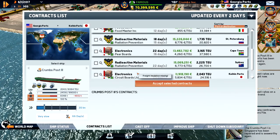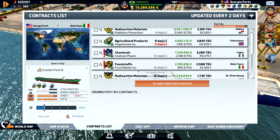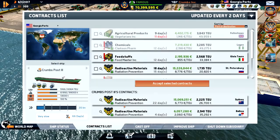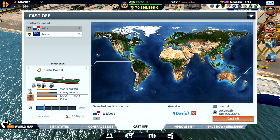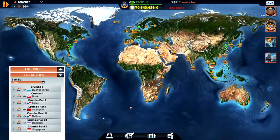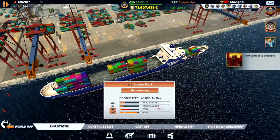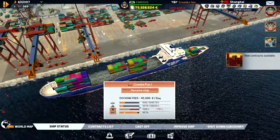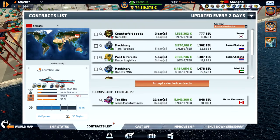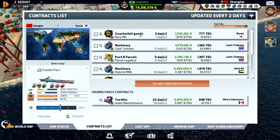We'll stop at Balboa on the way to Sydney — boom. Yeah, let's do it. We need to fuel up and we're heading to Vancouver. Let's just go.